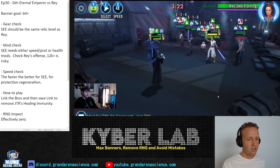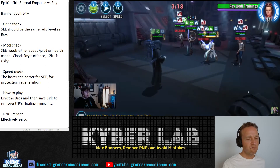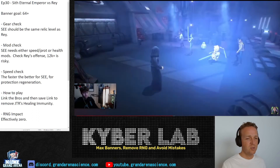Rey is about to go into her ultimate and Vulnerable is applied. In this situation, he has to know he has enough health and protection to take the hit before going into his ultimate. Alternatively, you could regenerate protection using the middle ability and stay out of the ultimate if you're not sure it will keep you alive.